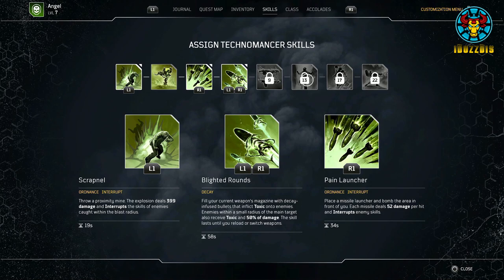At level 13, you'll have access to Fixing Wave — activate a healing gadget that instantly restores 33% of max health to all players and 50% of max health to all your turrets. Upon reaching level 17, you will unlock Cold Snap — deploy a gadget that inflicts freeze on all enemies in a large radius.